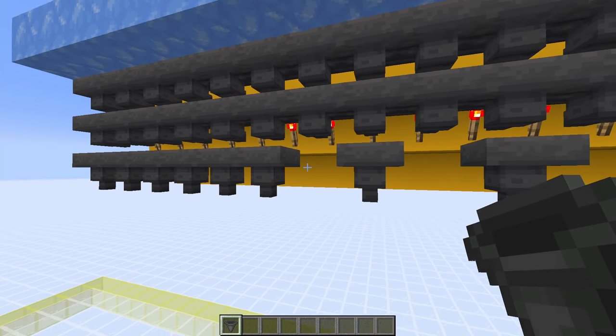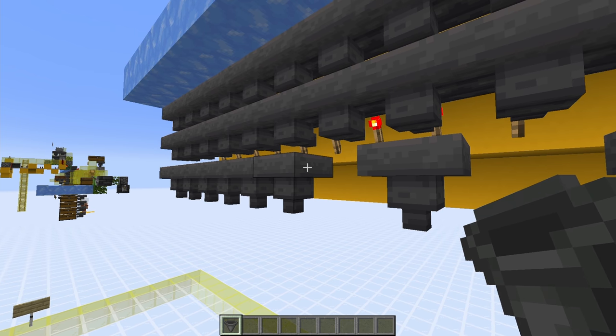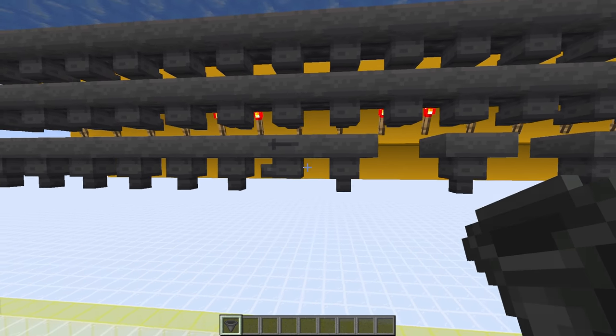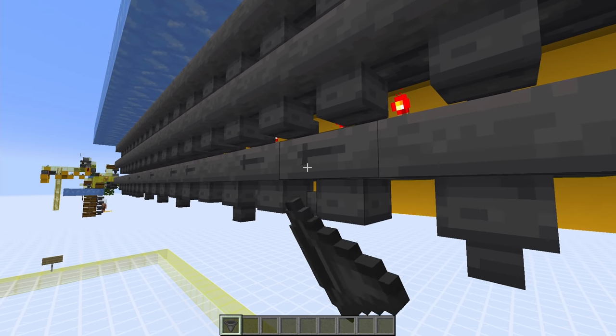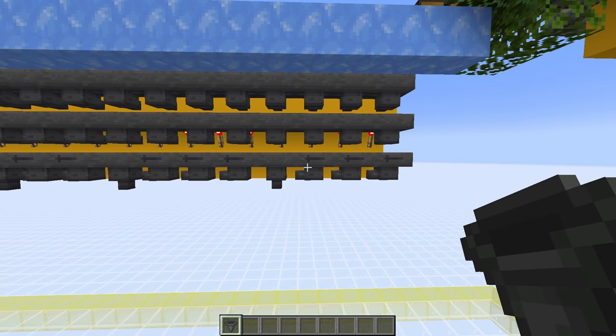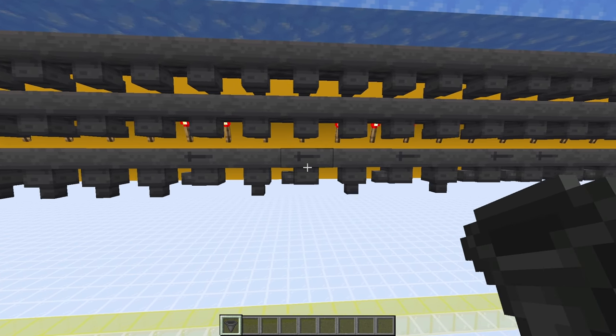Then in these gaps you've got here, place the hopper pointing into the hopper on the left — so one goes here pointing this way, this one goes here pointing this way, and so on, all the way along filling in all of these gaps. Once you've done that, these hoppers along this line should look like this — you can see all those hoppers pointing sideways and the hoppers pointing downwards.